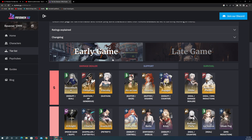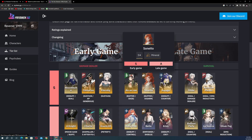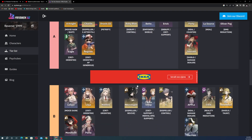My own tier list composition is a little different — I tend to put damage dealers, supports, and survivals all together in an S tier rather than separating them. But this format is actually better because you can clearly see the differences between roles. This website separates damage dealers, supports, and survivals, which as a content creator I find very helpful for clarity.